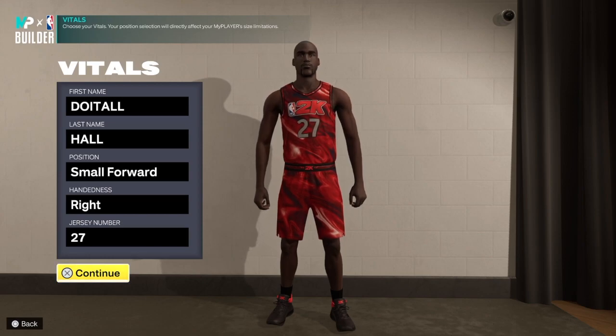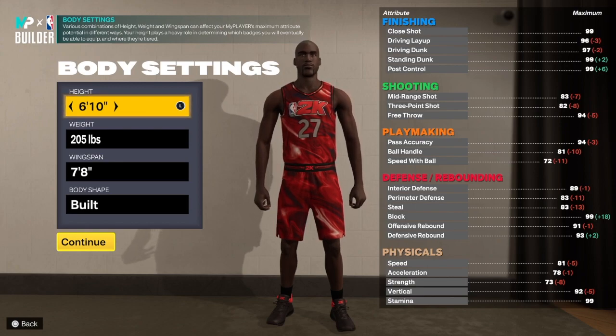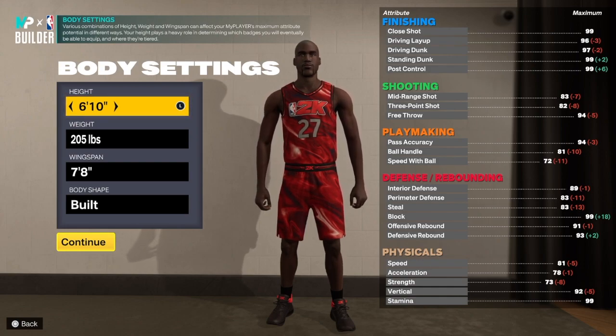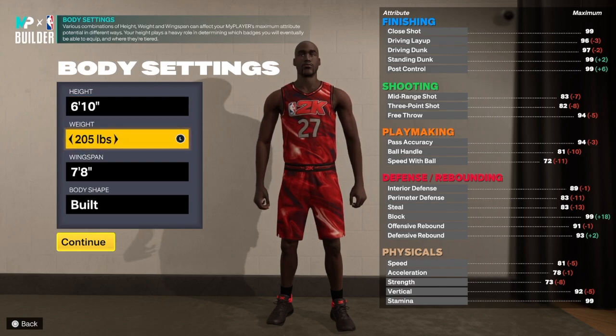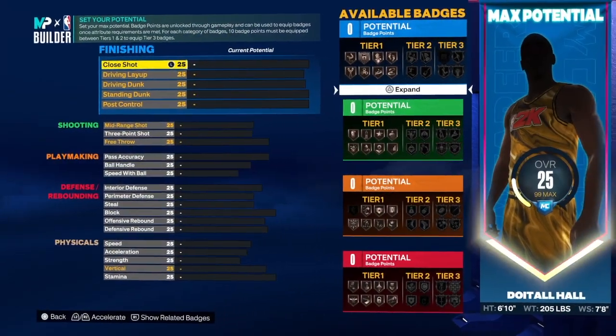We're going to small four position, handle of your choice, jersey number of your choice. As you guys can see, we are going 6'10 big body bench. Hit that like button — 100 likes is the goal. And hit that subscribe button if you're new. We're talking about 205 for the weight, along with the 6'10 height, 7'8 wingspan, built body shape. Let's get into the build.